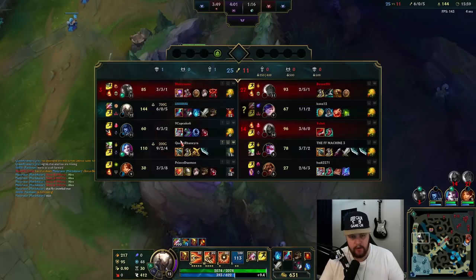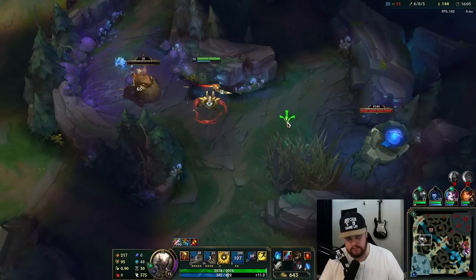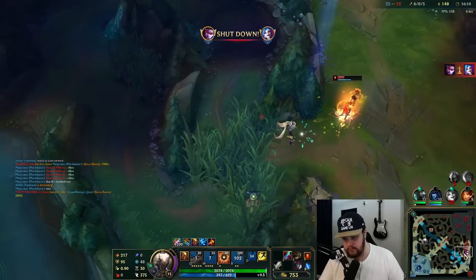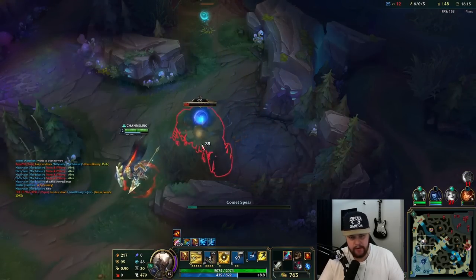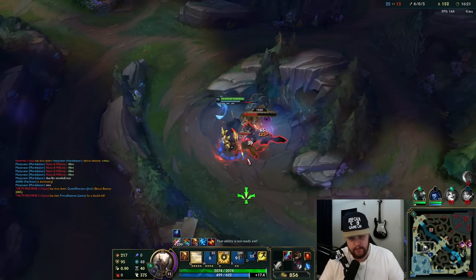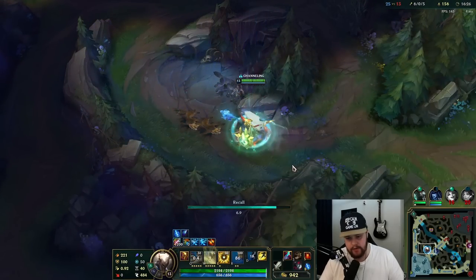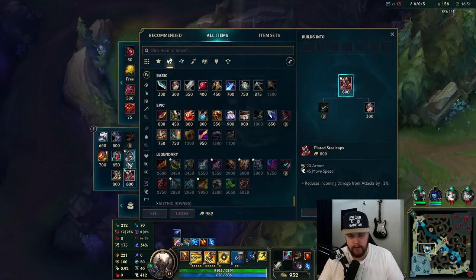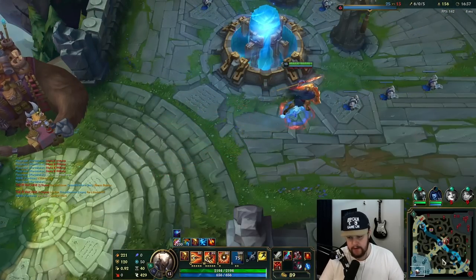Did he get the assist on that? I hope so. I think my bot laner may be dead here. Jinx loses those one-v-ones — interesting. He must have had a ton of gold. Rapid Fire Cannon, pickaxe — yeah, that's probably a lot of gold. I'm going to take my recall here because now I'll just buy Steel Caps against this team.